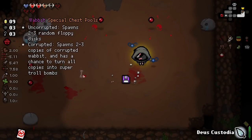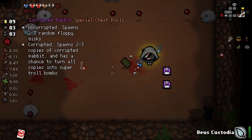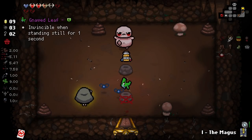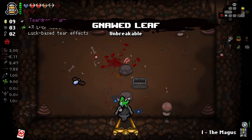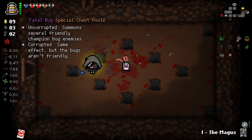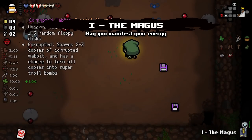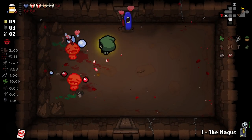The rooms are split into sections here, we're going to be a little careful. Got our first floppy disk. Let's just use it — Corrupted Wabbit. Spawns two to three copies of Corrupted Wabbit, has a small chance to turn all copies into Super Troll Bombs. I don't really see what's the point in having multiple of the same one here. Nod Leaf there with an interesting resprite — I don't really care about that as an active, but I'll take it. Another floppy disk — spawns several friendly champions. Could be corrupted. Lookup's rather nice there. We can go and check our shop out if we want, but we don't have a ton of money to play around with.